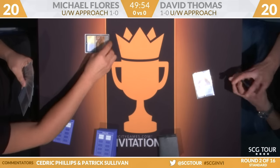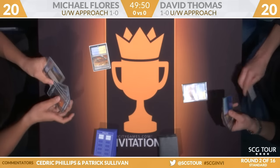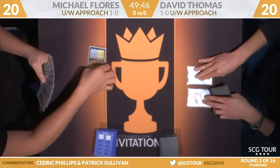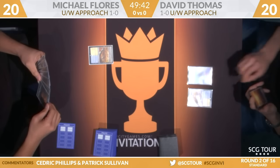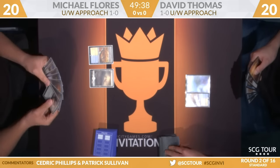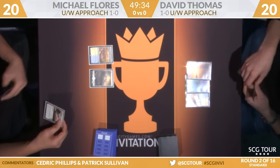David Thomas is going to start things off with the land, and Michael Flores will do the same — he's got an irrigated farmland. We go over to Dave Thomas, the Texas native who's made the trip out here. He'll play an island and pass that turn back. I think both players might be realizing now that we are in a mirror. The Planes is to play there for Flores, Thomas with the Planes — he'll pass the turn back.